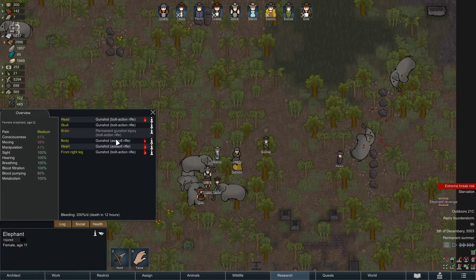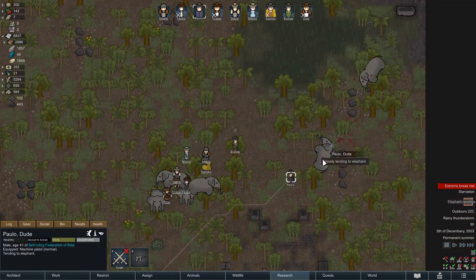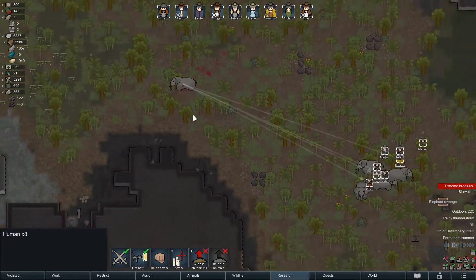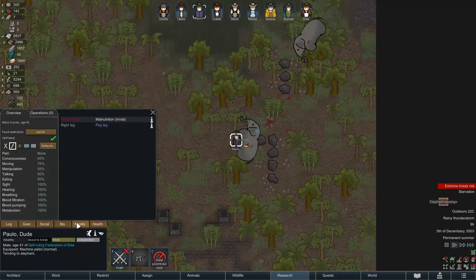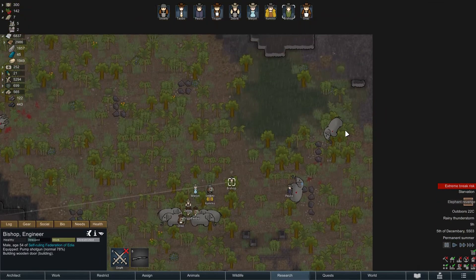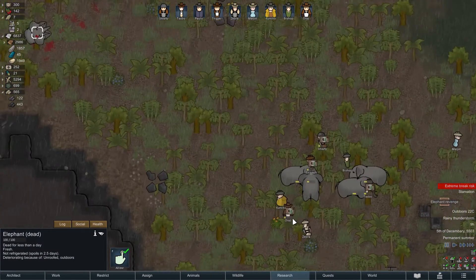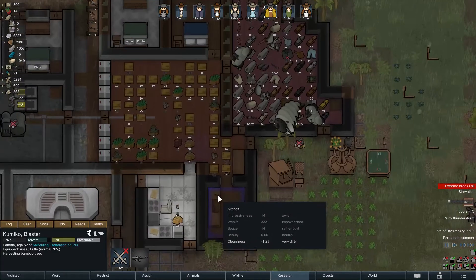This also got a brain gunshot. Tending, but I don't want him to use medicine — just pure skill. Extreme break risk — Paolo is on an extreme break risk? Someone is howling. Mergeot? Yeah. Nobody can hold this. So Kumiko will do a butchering job.